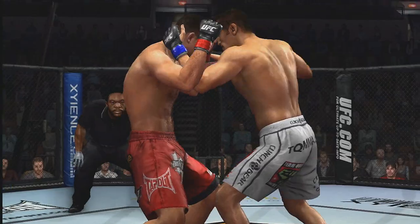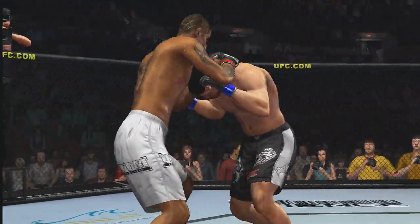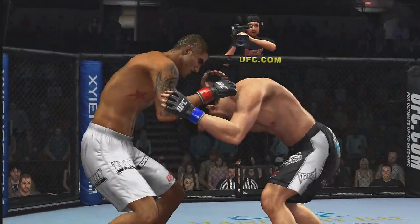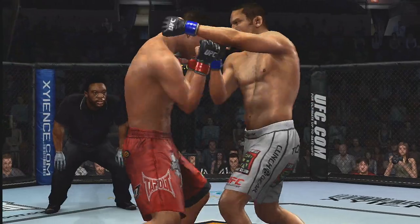Attack with ferocious punches and knees and execute some absolutely savage takedowns. Every fighter in the game has access to the full range of strike clinches, but the strike clinch of choice amongst boxers and kickboxers has got to be the single collar tie.